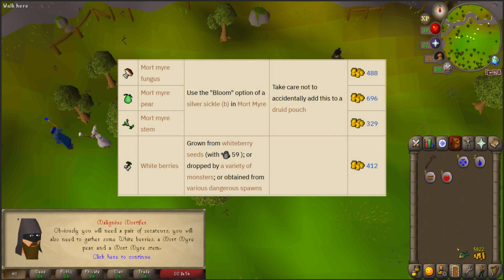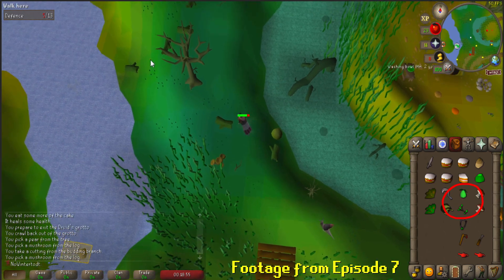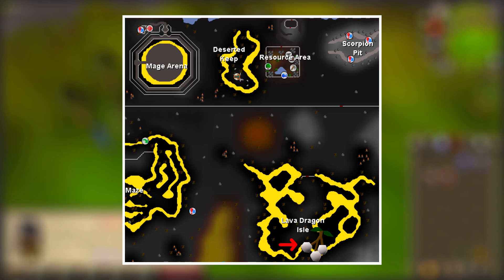We're going to continue Fairytale up until the point of needing to speak to Maligneus Mortifer, as he'll assign us three random items from a list that we'll need to take to the Nature Spirit in the Mortmire Swamp. Fortunately, the items he gives us are Mortmire Pear, Mortmire Stem, and Whiteberries. I anticipated this early on, so I already got the Pear and Stem when we did the Mortmire Swamp steps, and luckily Whiteberries are very easy to get.